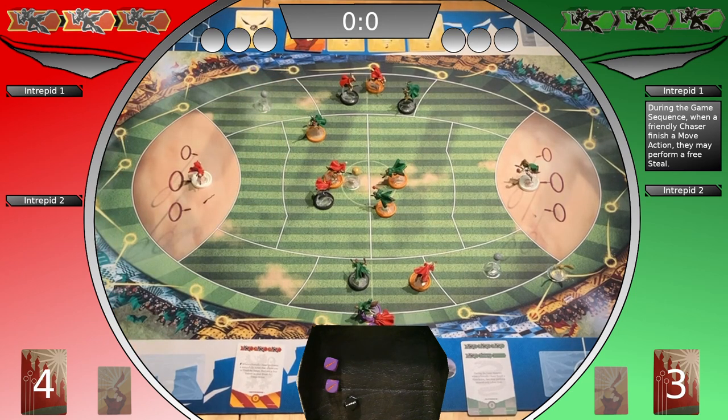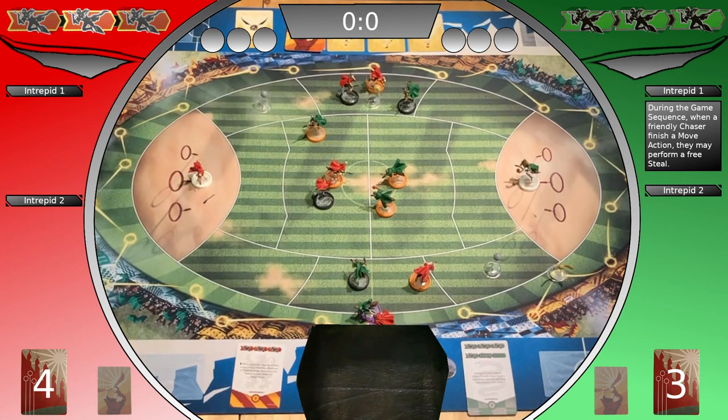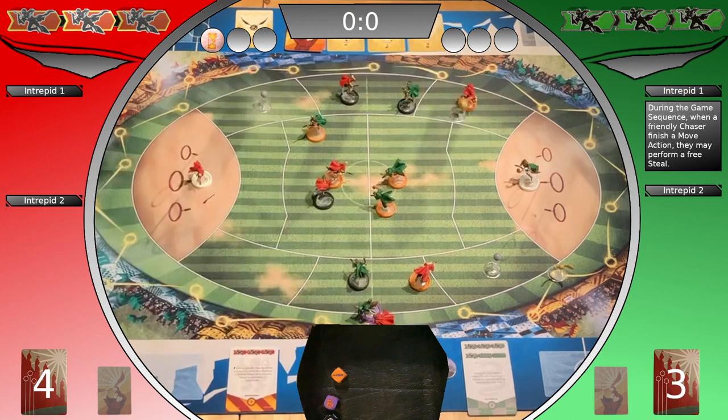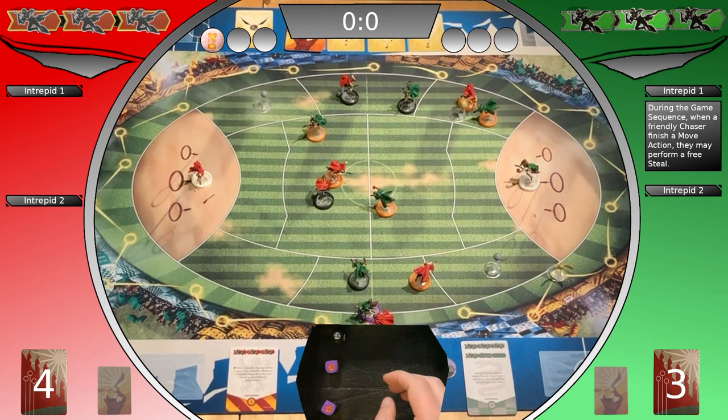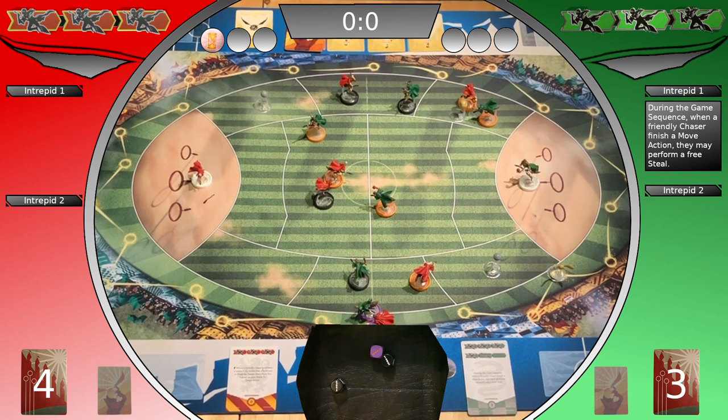Gryffindor's second action block. Perform a pass — successful. Gain a tempo point. Break the tempo, which is free because of the trade. Shift. Slytherin's second action block — a move with a chaser and, because of the intrepid move, a free steal. Three successes. Reaction with a steal value. Use the fervent fan to reroll one. Three opportunities. Steal not successful.